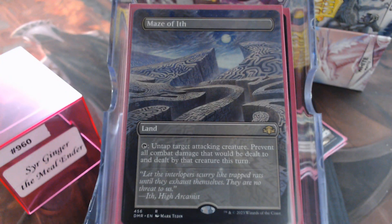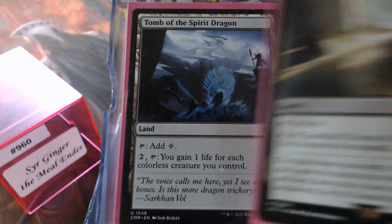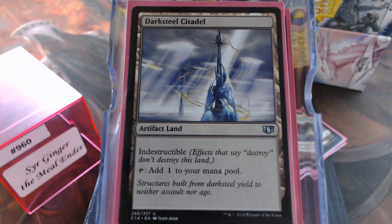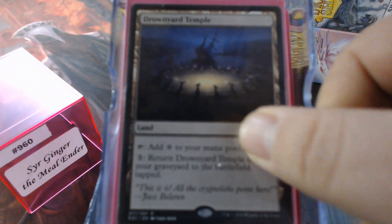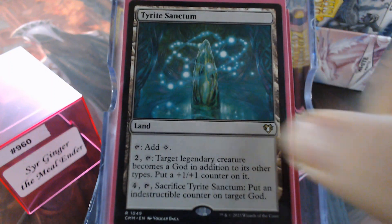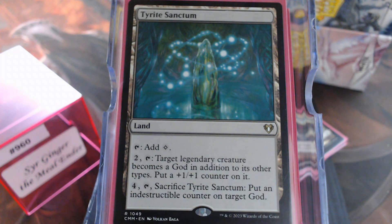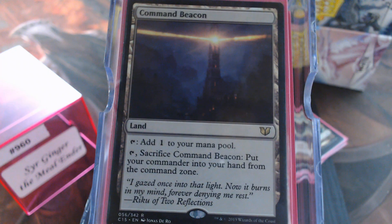There's our own Maze of Ith. Scorched Ruins. Tomb of the Spirit Dragon. Throne of the High City. Darksteel Citadel. Bonders' Enclave. Ash Barrens. Drownyard Temple. Labyrinth of Skophos. Tyrite Sanctum — there again pumping our commander. Ancient Tomb — another one of the ways you can get her out on turn one. Obviously Sol Ring is the third way. The Command Beacon. Mishra's Factory. Dranith Ruins.